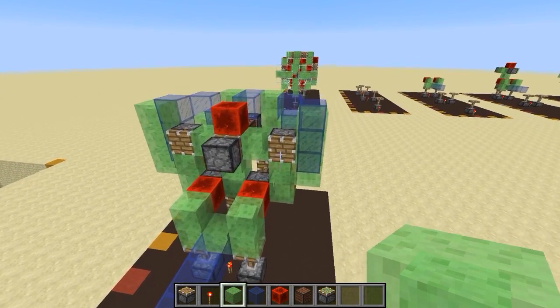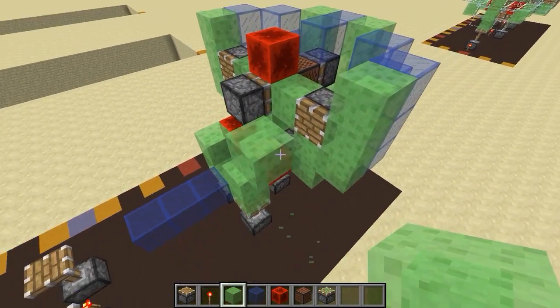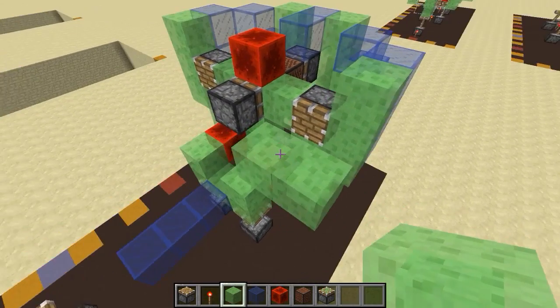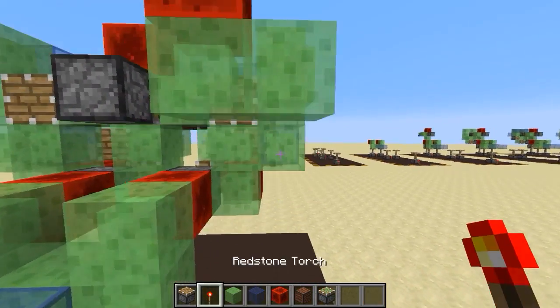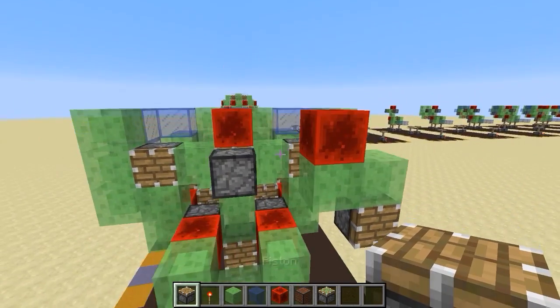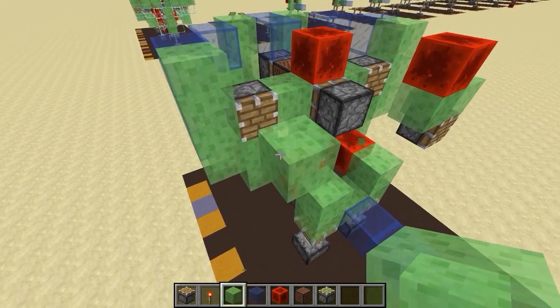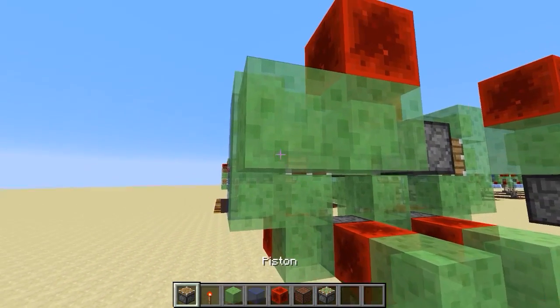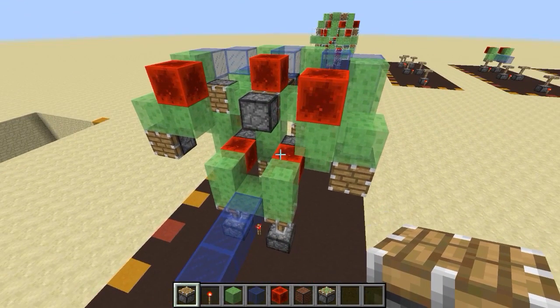Okay, step seven: there's a piston here. Go two blocks in front, one to the side, and place a redstone block there, then a piston down here facing forward. Mirror this on the other side: two blocks forward, one to the side, redstone block, then a piston — and that is step seven.